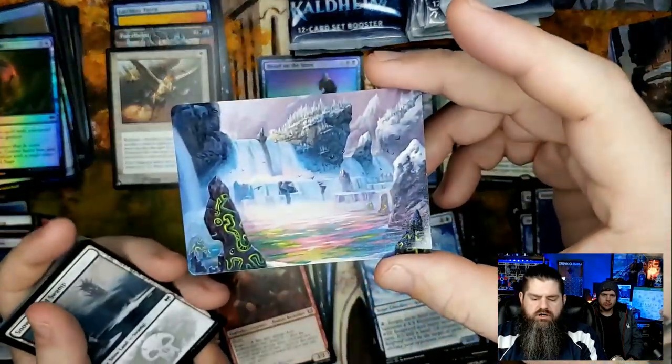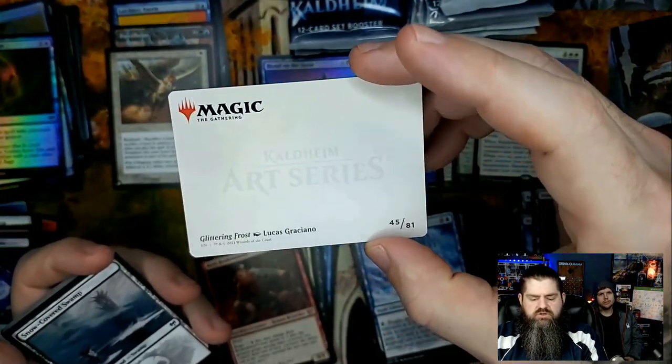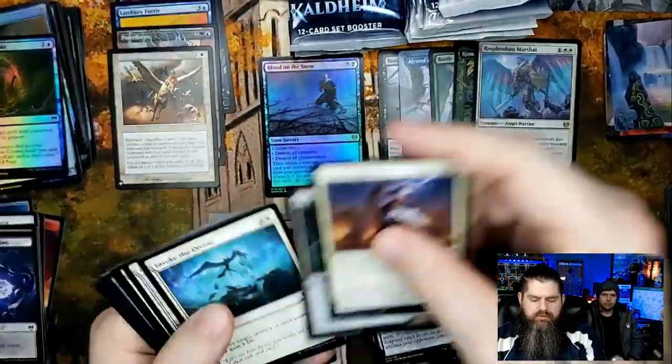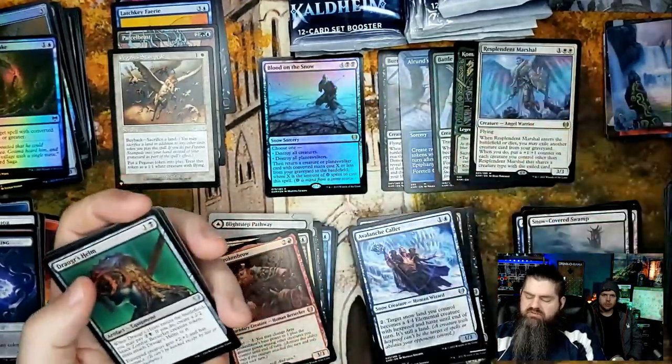Another beautiful art card — still looking for one I haven't seen. Lucas Graciano, Glittering Frost. Snow-covered swamp — always good to have those snow-covered lands.